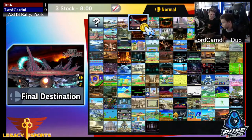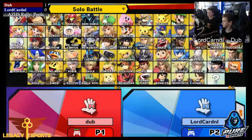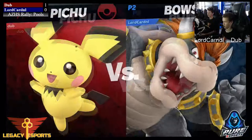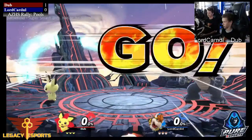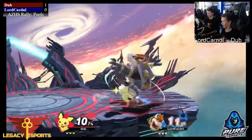So we're gonna see if they decide to go back — alright, goes back to Final Destination. He doesn't want to deal with Pichu on the platforms. And we're gonna see if he decides to change characters. Oh hey, we're seeing a Bowser coming out from Lord Cardinal! So he's gonna try a heavier matchup against Pichu — it allows him to kill Pichu a lot sooner, which seems to be the problem he was having with Wii Fit.